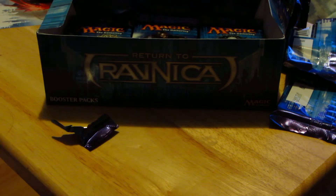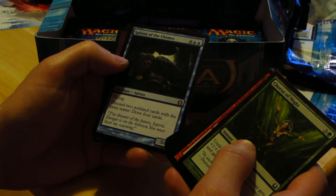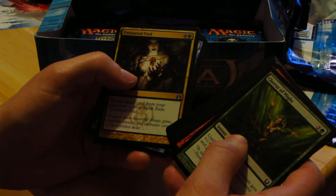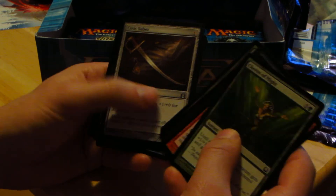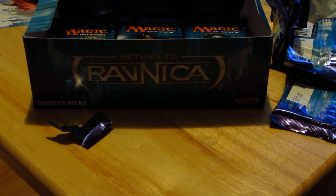Sphinx of the Chimes again — flying, discard two non-land cards with the same name, draw four cards. Also Treasure Find, Assassin's Strike, and Civic Saber. And that's the last of that. Thanks guys so much for watching — hopefully I get something awesome in the last 12 packs. Thanks, bye!